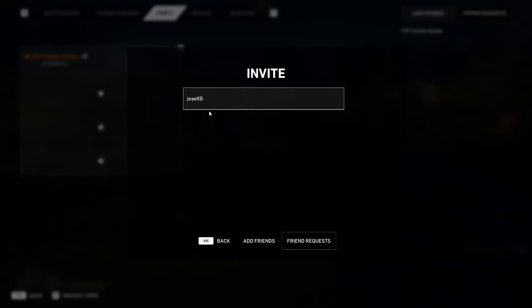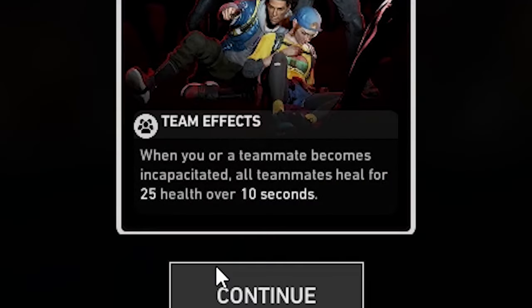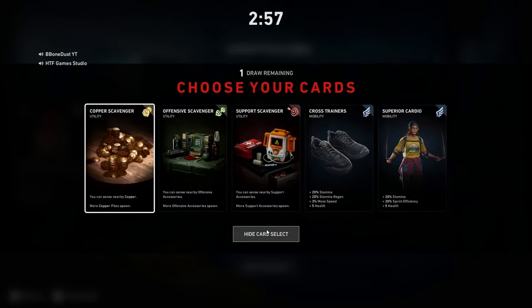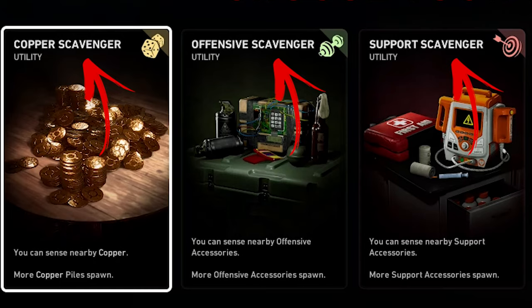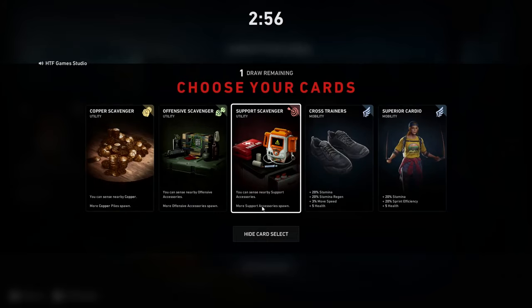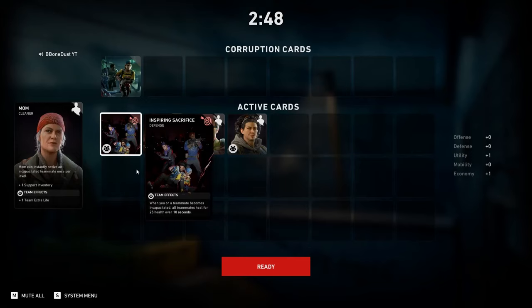You need to have a team that can organize their decks before starting the run. This is because team or environment cards cannot stack their effects. You can recognize team cards by the team effect bonus they display, while environment cards affect how often specific items are spawned. The most common ones are scavenger types like copper scavenger, which spawns more copper in the environment. So if you can coordinate deck building before starting, it is better to avoid having duplicates that will only waste a card slot.